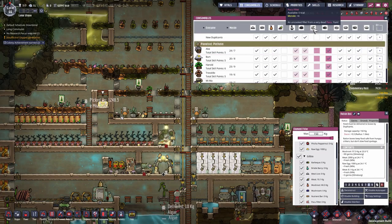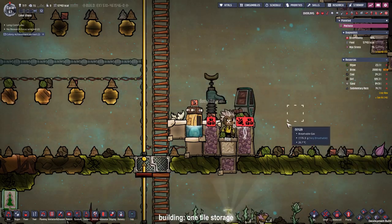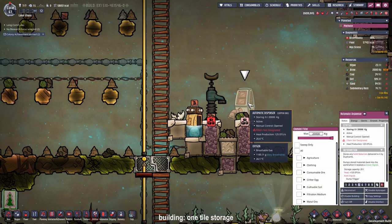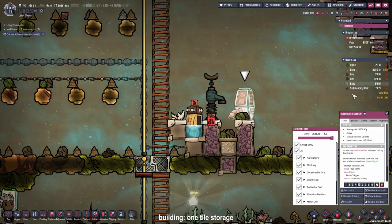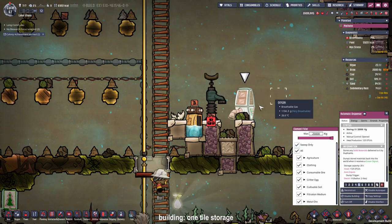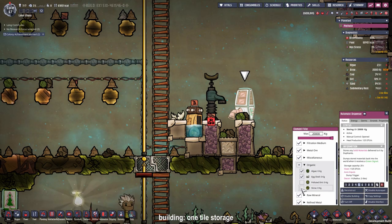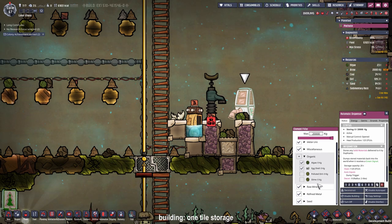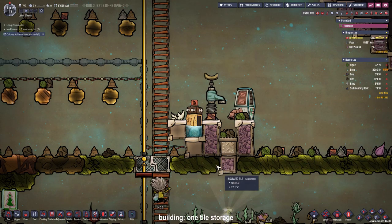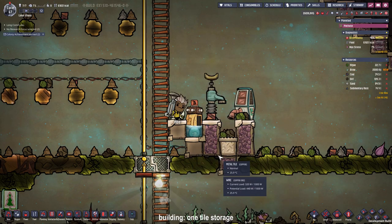To get rid of all this mess up here I'm going to build a one-tile storage right here — just an easy version for the beginning. I'm setting this to sweep-only so everything I mark with the sweep command gets dropped here. I'm going to deactivate categories we don't want in here, like critter eggs, organics such as polluted dirt and slime, and liquifiables. The next important thing for the one-tile storage is to put in some water because the water prevents everything inside from off-gassing.